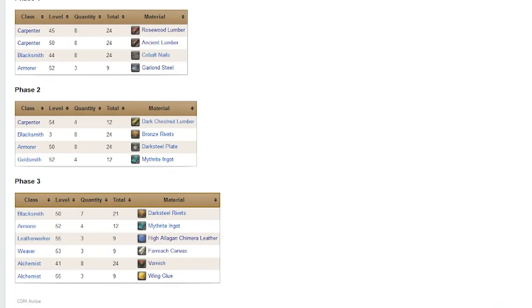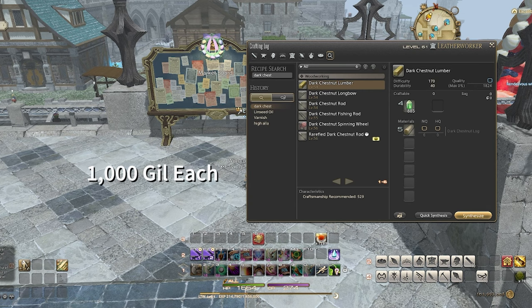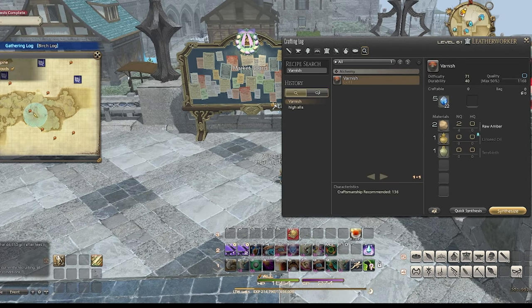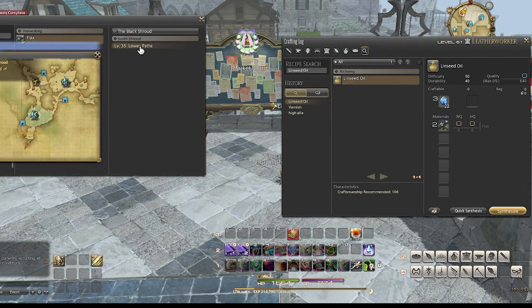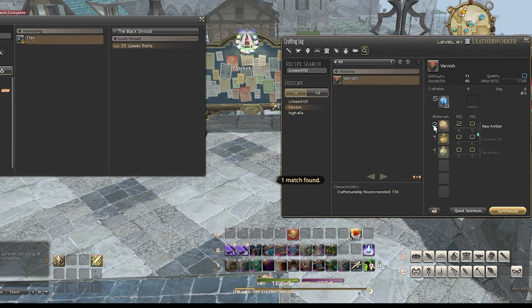As I promised, here are a few other items you may want to start making and selling to help your fellow submariners create their subs. We'll look at dark chestnut lumber that sells for around 1,000 each and only requires five chestnut logs — a botanist can easily farm these up and it doesn't even require a rare time node. Same goes for birch lumber that sells for 750 gil each. And then there's varnish that sells for 1,500 each, just requiring some easy materials gathered on a botanist and a miner. These are just three additional items that you can farm and they don't require any master books — simple easy ways to make gil helping other people who can't be bothered farming the items themselves.